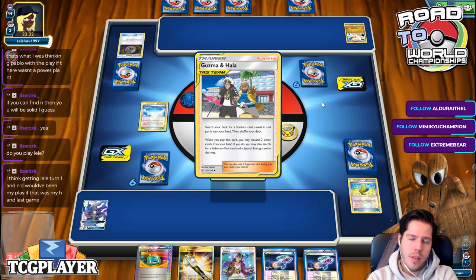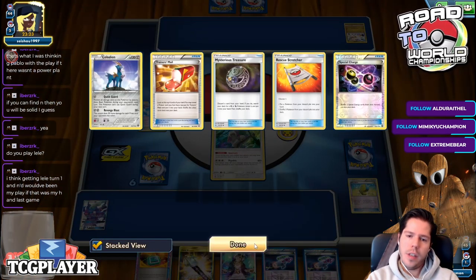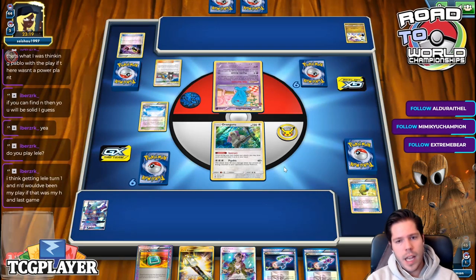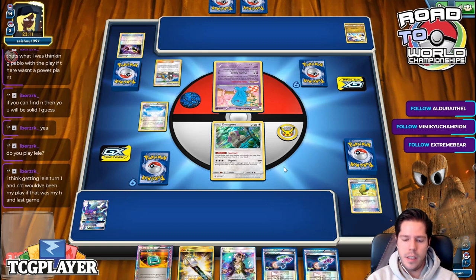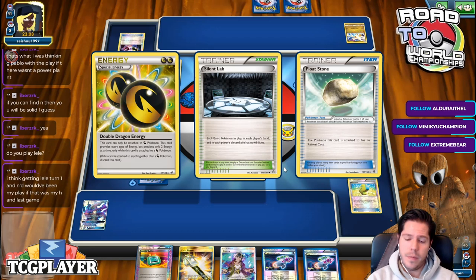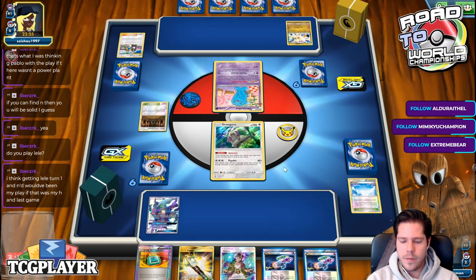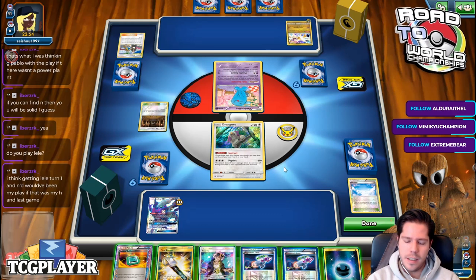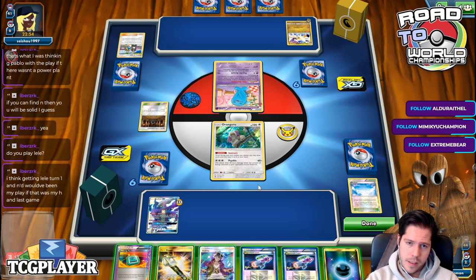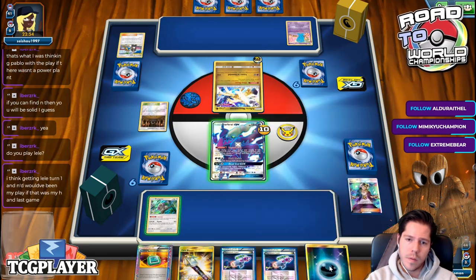What can you do when you get this sort of start? Oranguru is getting KO'd. After you see your opponent do a terrible turn, you're not super worried at all. Me losing the Oranguru means I don't get to Instruct at all. Silent Lab. There's a Shrine.